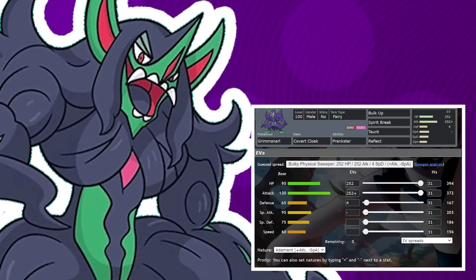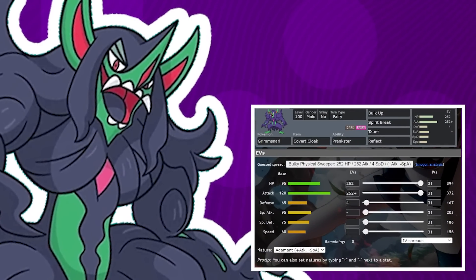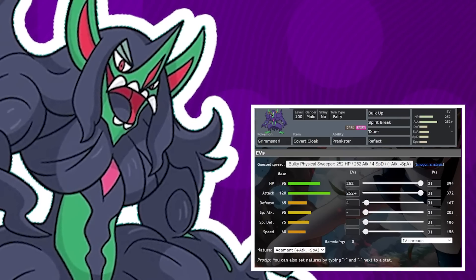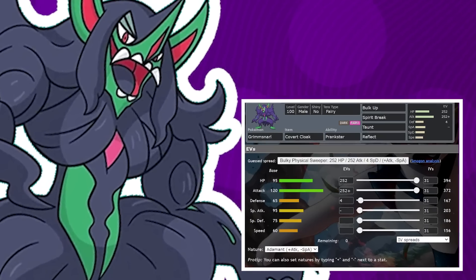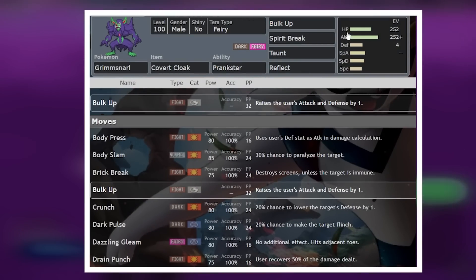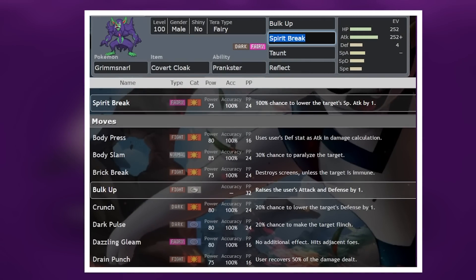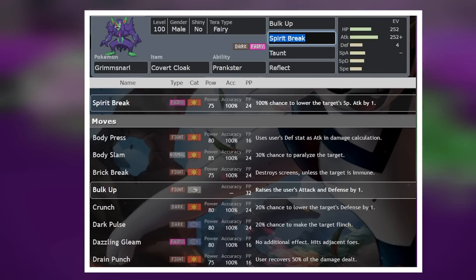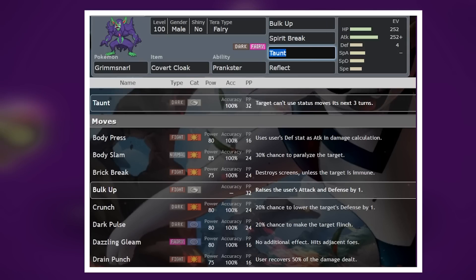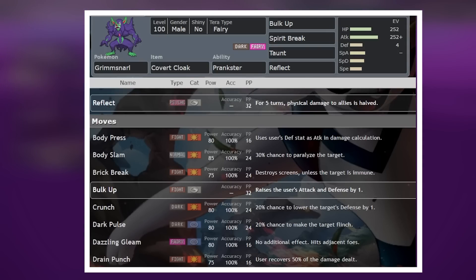Next up we have the wonderful Grimmsnarl. The beauty about Grimmsnarl in this raid is it won't only be that support Pokemon it's always been, it's also going to be an offensive threat against the fighting type Cinderace. The reason for that is that Grimmsnarl also gets access to Bulk Up. You'll be boosting your attack and your defense every single turn, you'll also have access to Spirit Break, which is a non-bugged fairy move, which is amazing. You'll be hitting Cinderace really hard, you'll also have access to Prankster Taunt, stopping Cinderace from being able to use Bulk Up if it does have it, and then Reflect as well to help your allies take hits a little better.